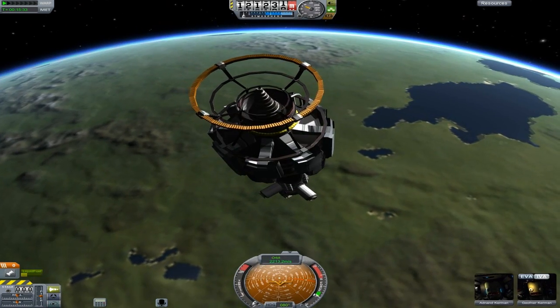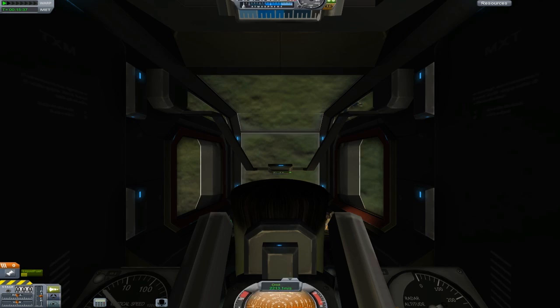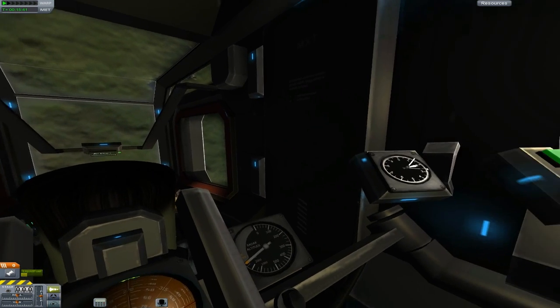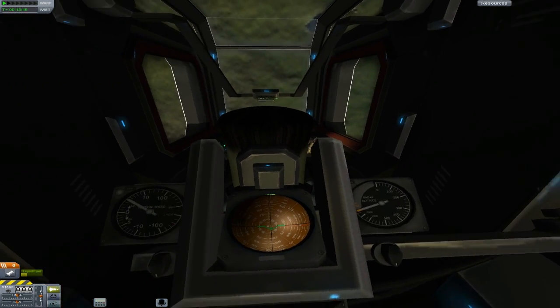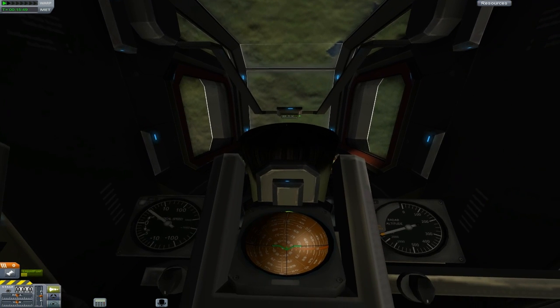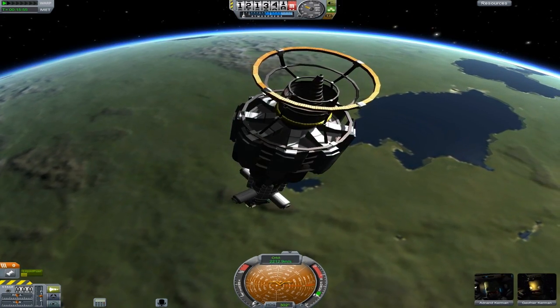We've got the other guy as well — he's at the back, he's the co-pilot, in charge of some important stuff. You can actually control from either of these guys, but yeah you can see the back of his head — he's shaking his head. I think he's scared. Yeah, they're both scared.